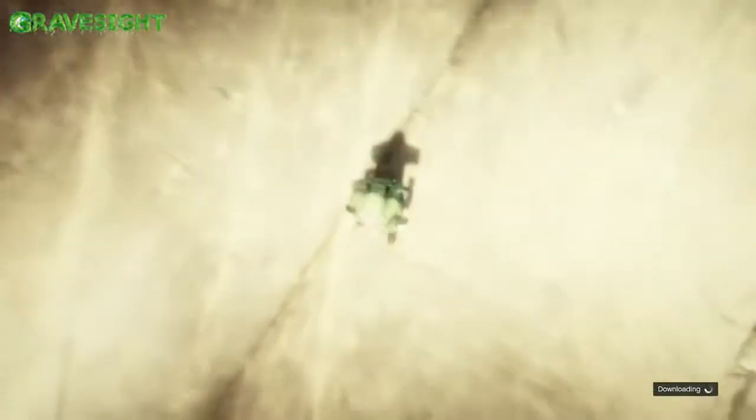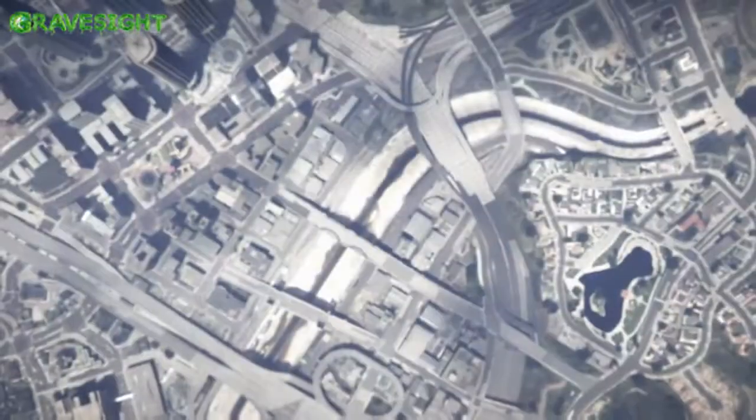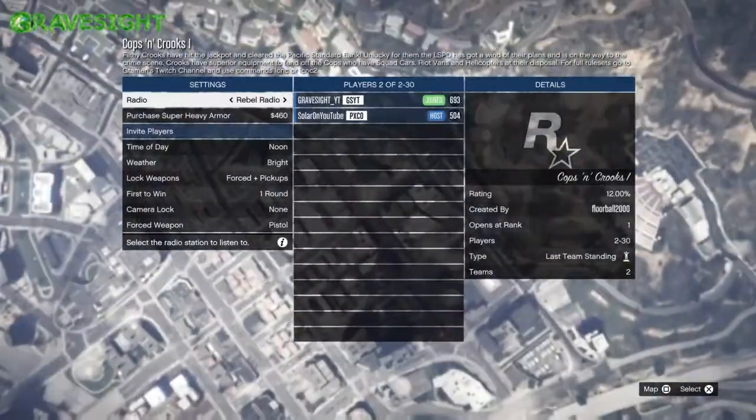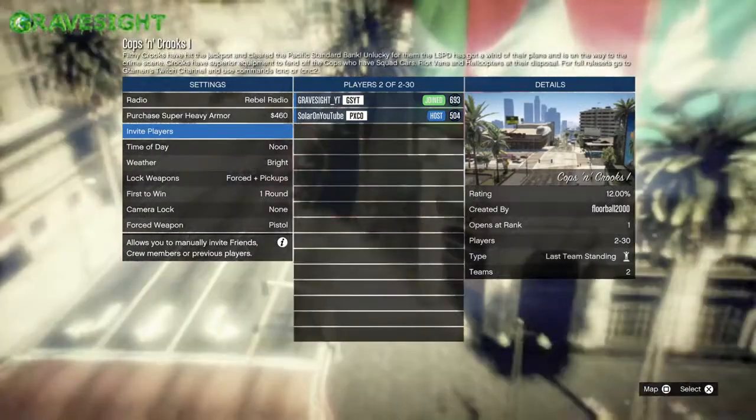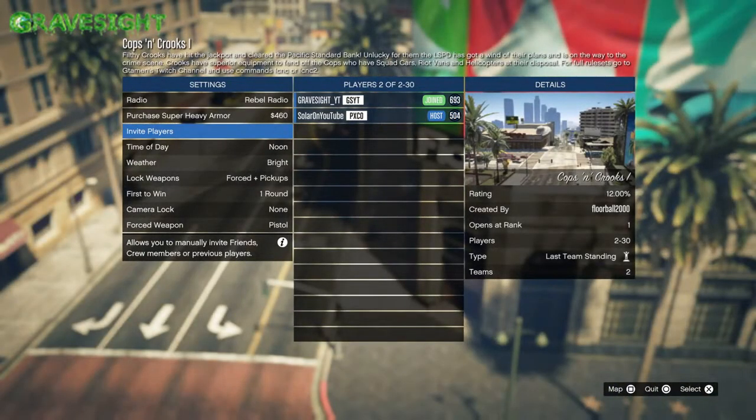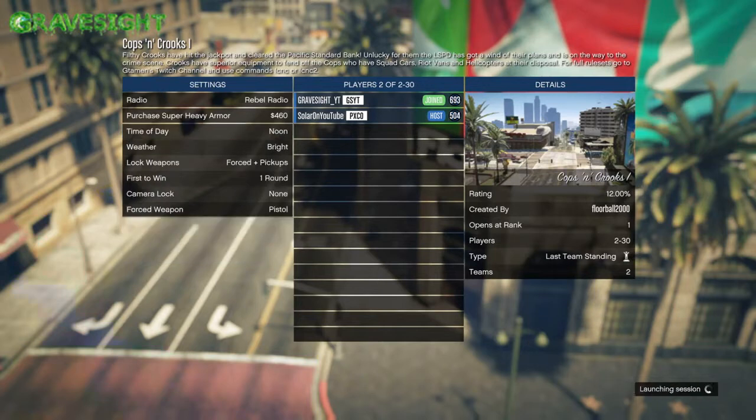We're going to have our friend bookmark that job too. Our friend is going to be the one that starts up the job — otherwise you can just start it up and switch teams. If you are the one joining, you will get the police uniform. If you're the host and you load right in, you'll just be getting a robber's uniform, ski mask, and stuff like that.